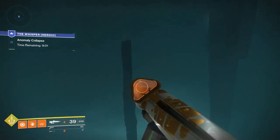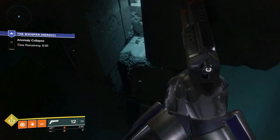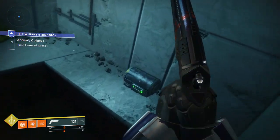Once you're at the portal, go ahead and hop off the portal and down to this rock right here. Then you can jump onto this ledge over here, and the chest will be on this other platform to the right — go ahead and grab it.